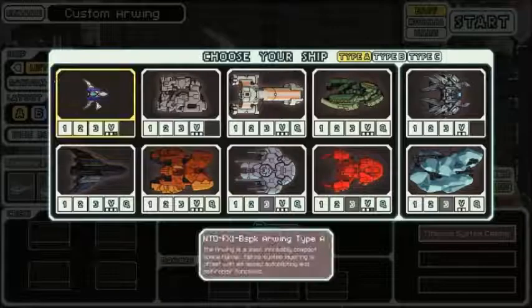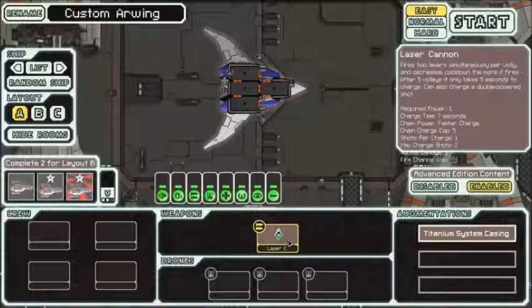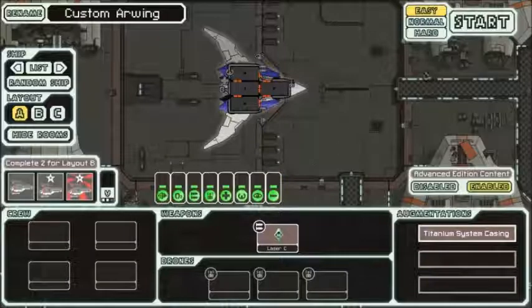Anyway, this custom Arwing is a small, incredibly comeback space fighter. Dense system layering is offset with advanced autopiloting and self-repair functions. This ship only has four rooms and a single laser, and it seems to have a chainshot to it. What you're supposed to do is stack systems together into one area, and then you'll eventually build the biggest, baddest ship you can — really overpowered and small, but it'll kick everyone. Also, it's got an artillery called the Smart Bomb. Let's start on Easy difficulty, because this is a new ship and it's really, really small. I'm testing out the mod, not trying to die. I don't want to die this early — not unless it's GLORIOUS COMBAT! Which this won't be, because this is probably going to be a slaughter of me.